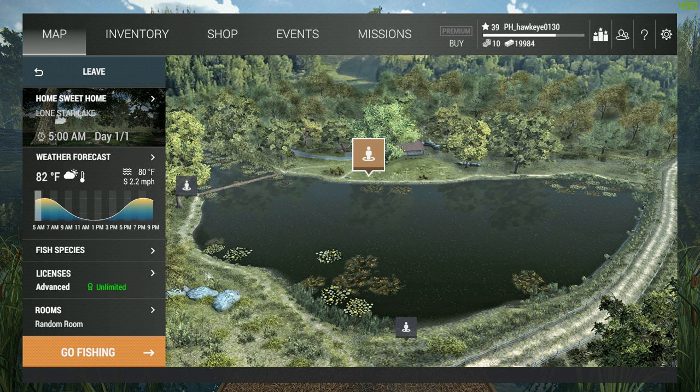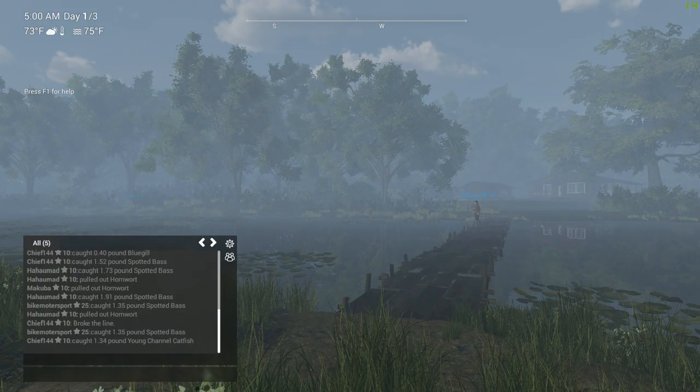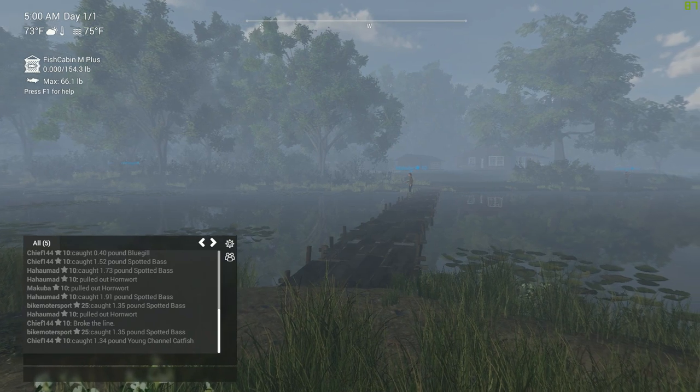We're going to go over to this particular location to start off with. It is early morning — 5 a.m. — and that's probably, at least it used to be, the best time to fish for the smallmouth buffalo. It is a little bit foggy.